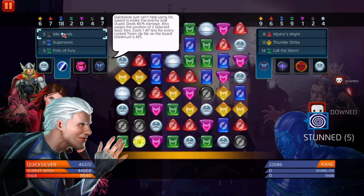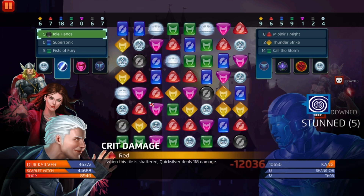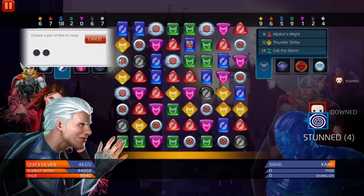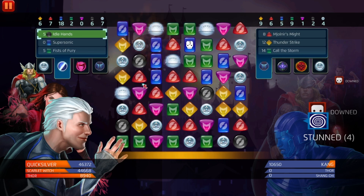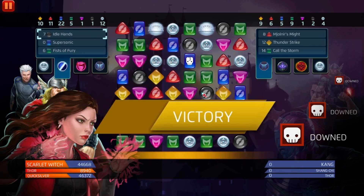With the Loner Thor this is pretty nice. Swap position to select tiles — basic tiles cost one AP less for every locked team-up tile on the board, and locks one random team-up tile, minimum two to five. Fun fact: I didn't pay attention to Fist of Fury and didn't realize it also reduces its own AP cost — really nice. I don't know if that's a five-star land thing or not, but I like it. GGs, we pretty much win — we didn't even activate blue. That's Scarlet Witch and Quicksilver in two-day PvP.